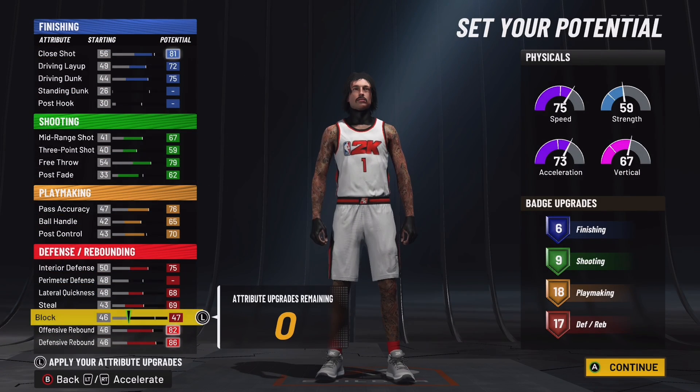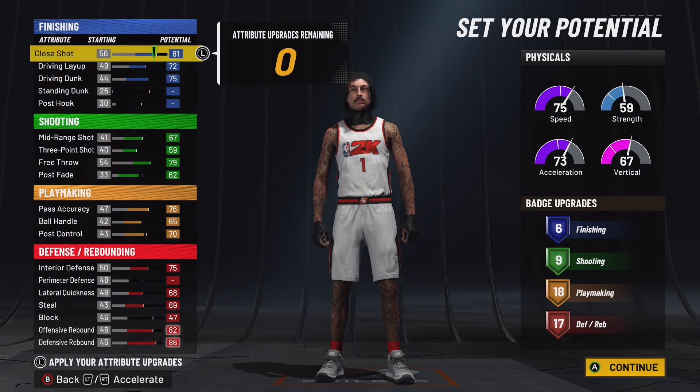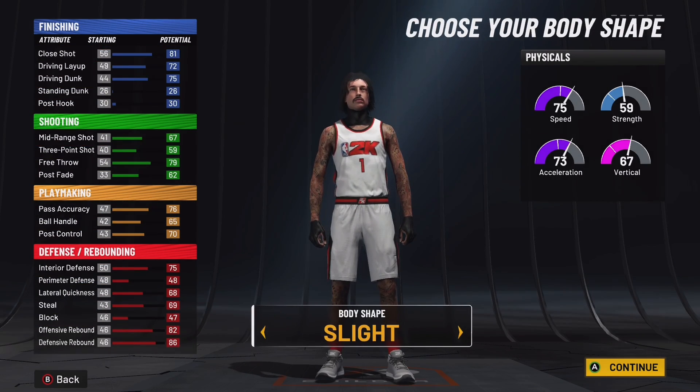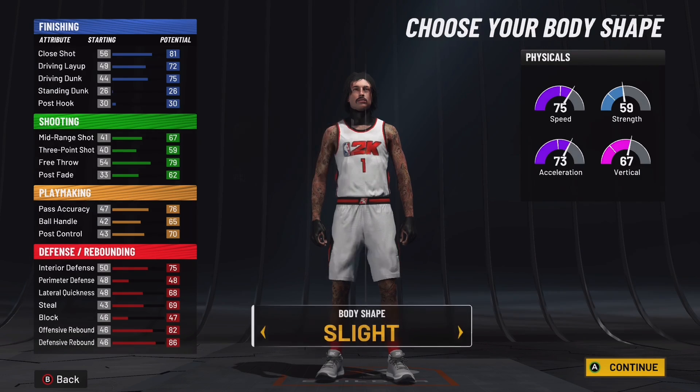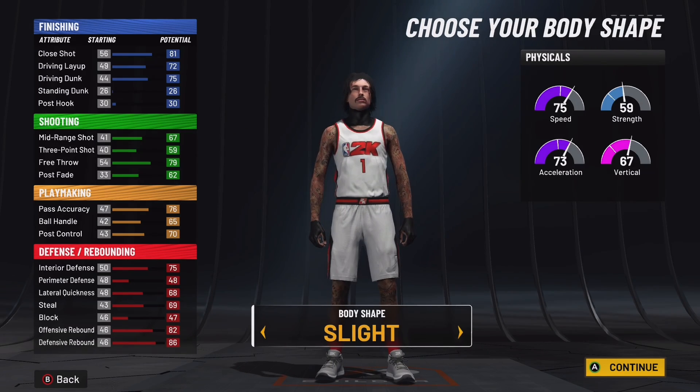You can set it up like this: if you only need 17 playmaking badges, you can get 7 finishing. But if you want 6 finishing, you can get 18 playmaking badges. I'd set it up like this so you can run it right. You can go burly and be a heavy build just dribbling and comboing up, but I always go slight every build every year.